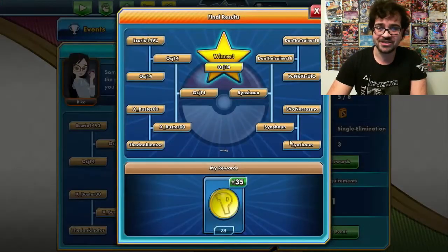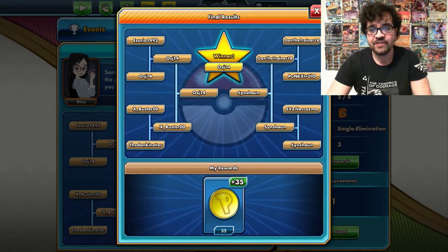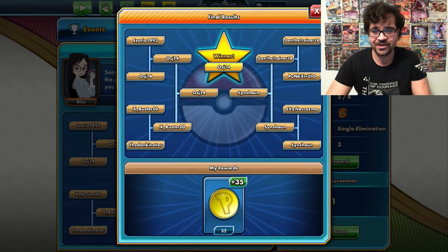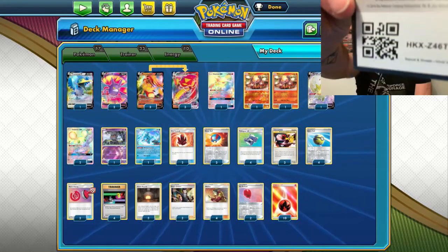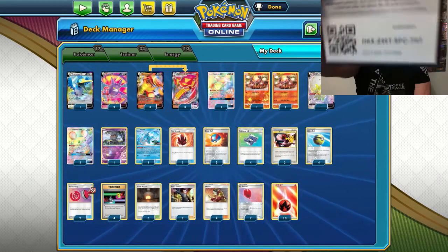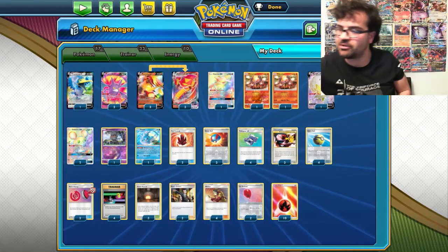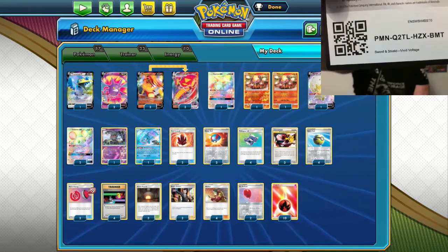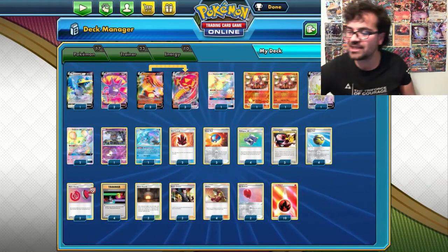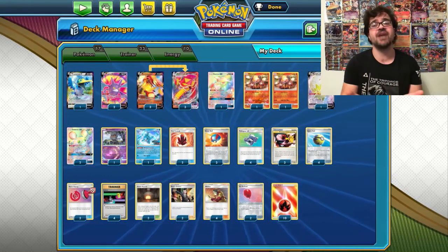So we came second with Centiscorch — and you've seen how terrible my luck was throughout that tournament, and I still came second. That gives validity to the strength of Centiscorch VMAX: even with suboptimal hands, you can still get second in a Players' Cup tournament. Under the pressure of the Players' Cup I had been forgetting to give these out, but here are some codes for my viewers. Very sorry about the camera focus. So if you want to give this deck a try, hopefully you'll have much better luck than me — if I came second with suboptimal hands, imagine where you can finish with decent luck.